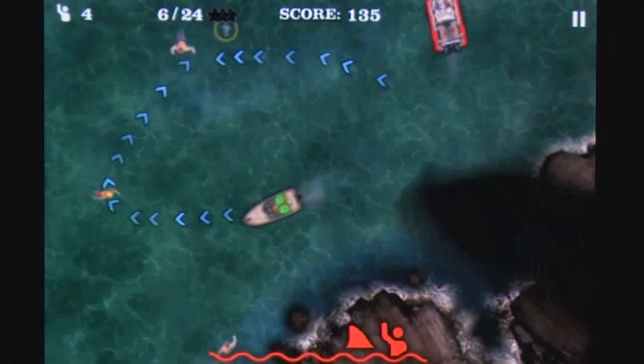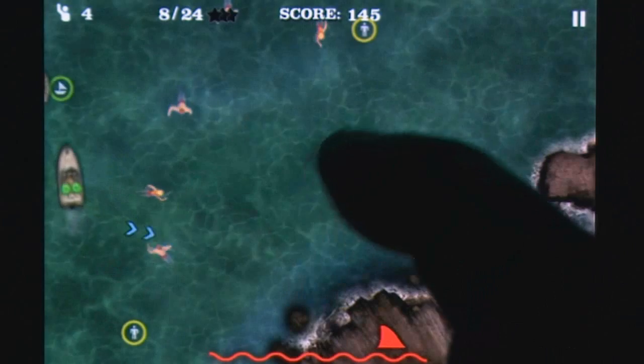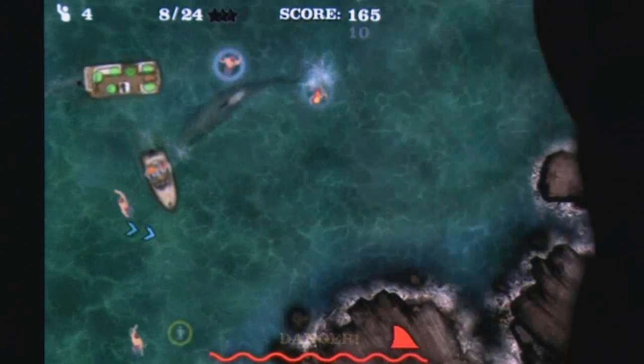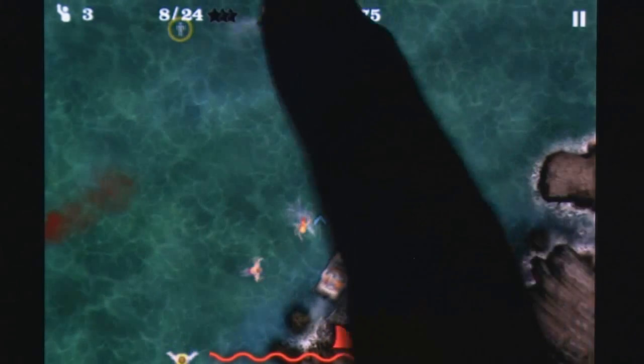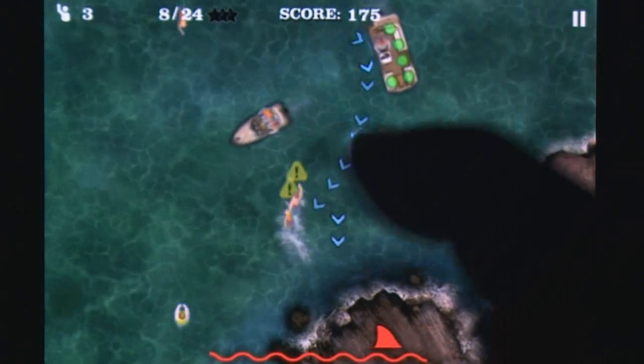You get to play the role of poor, overworked police chief Martin Brody in this summer blockbuster re-imagining, and you need to keep the swimmers of Amity safe from the irrationally angry and perpetually hungry shark that has Jaws. To do so you'll need to direct swimmers to the shore or boats to escape their fate, dashing them out of the way with a quick flick if they happen to become a target, or shooting the shark to distract it from its meal.